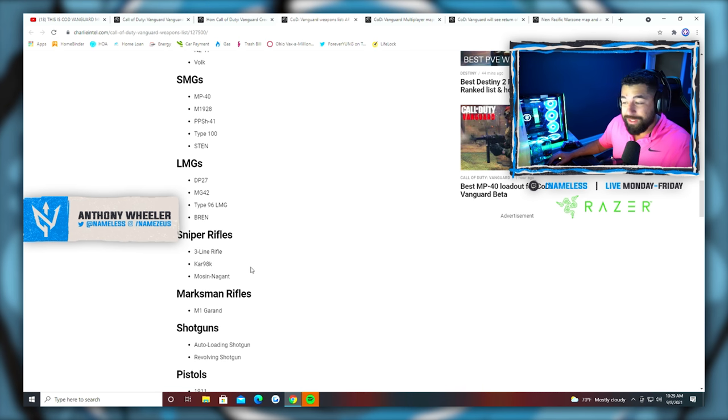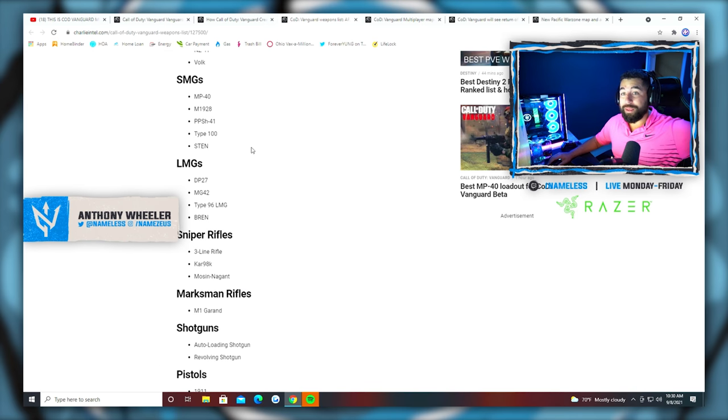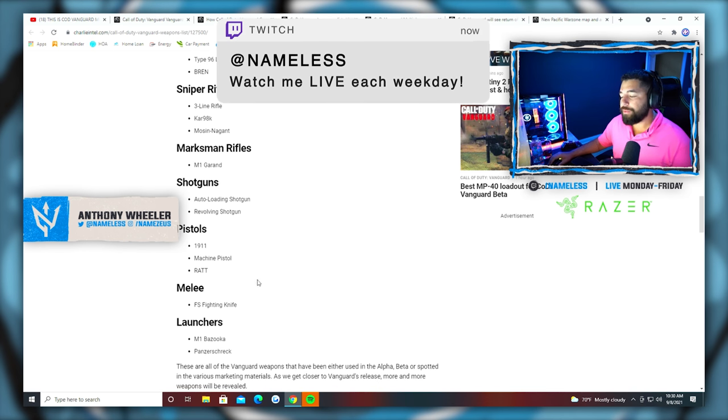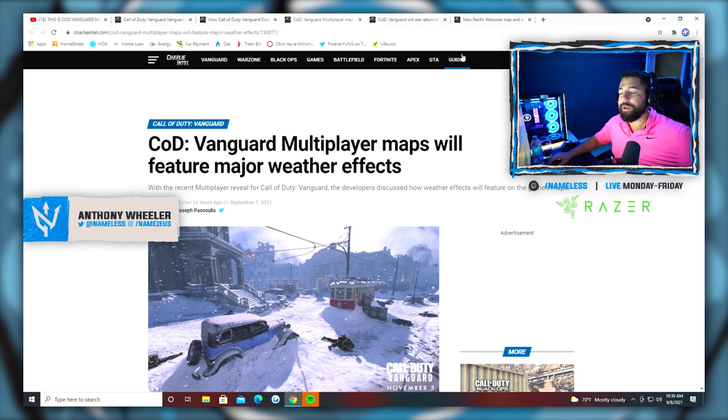Moving on, there are some LMGs — we're not LMG fans here. For snipers, you have the Mosin Nagant, which is the Russian sniper, the Kar 98k, and the Three-Line Rifle — I think that's the Lee Enfield. You also have the M1 Garand, two shotguns, the 1911, a machine pistol, the M1 Bazooka, Panzerfaust, and the FS Fighting Knife. Pretty standard WW2 weapons lineup — you got to be happy with traditional WW2 weapons. They'll add more as time goes on.